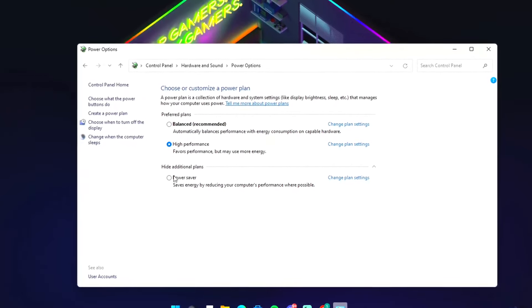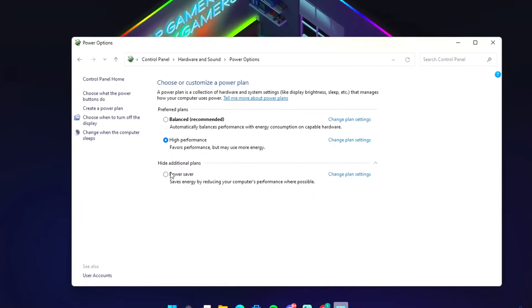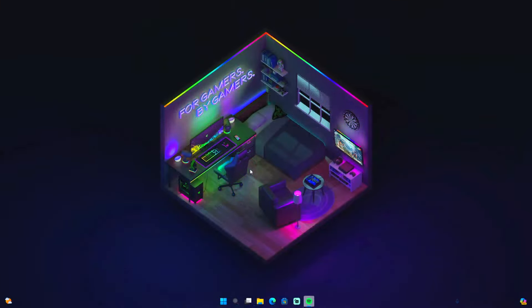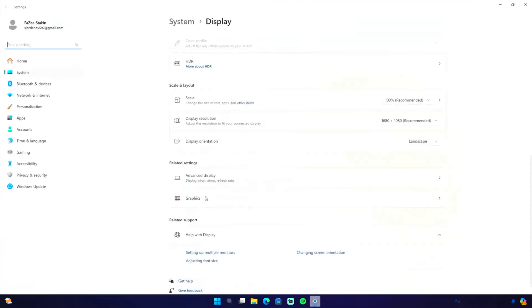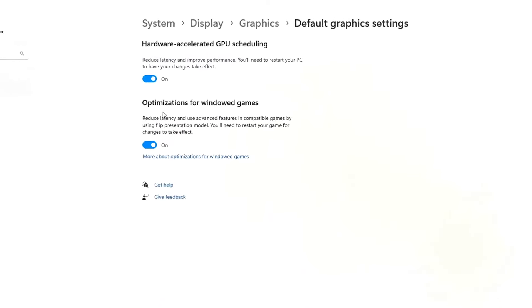If you have custom additional power plans — for example I have one right now but I'm not using it — you can find plenty of custom high performance power plans online. Download one and test them out to see which works best for you.